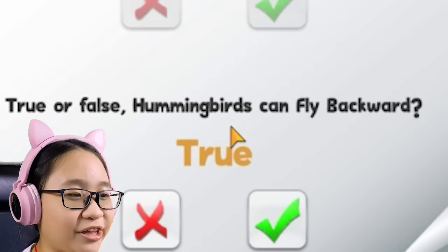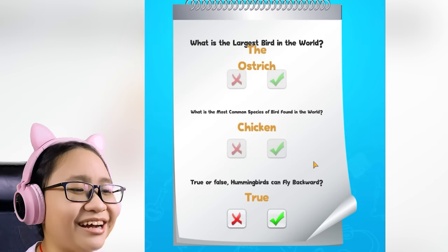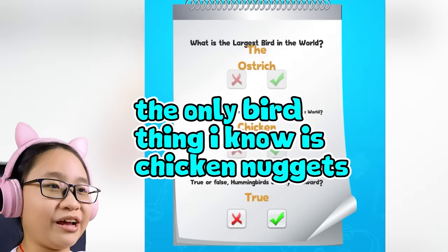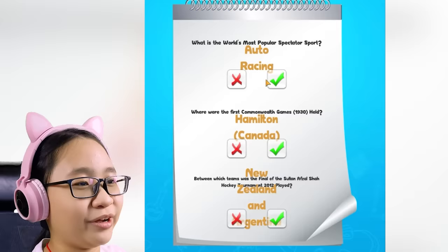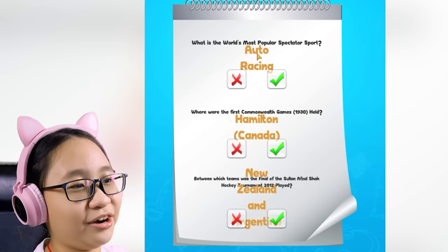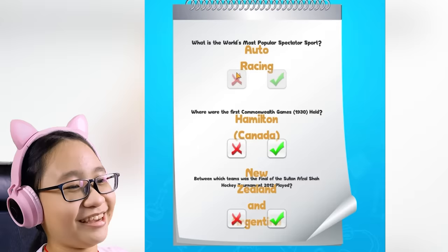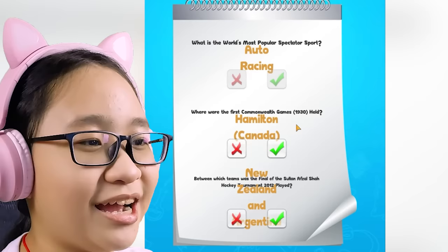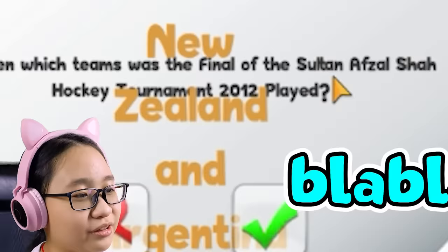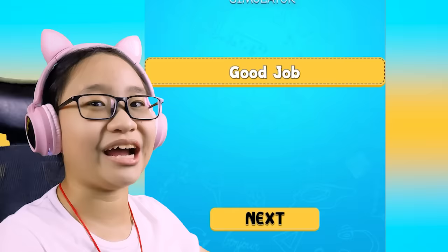True or false — hummingbirds can fly backwards. I don't know much about hummingbirds. Wait, they can fly backwards? I didn't know that. But can they though? I'm not a bird expert. So, true. Good marking. Where were the first Commonwealth Games 1930 held? Hamilton, Canada — I don't think so, wrong. Between which teams was the final Sultan Abzelsha hockey tournament 2012 played? I have no idea. I don't focus on those things. I'm just gonna give you a cross — that's my marking. I don't care. I'm just a kid. I haven't finished school yet.